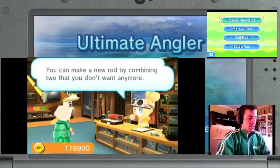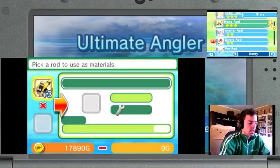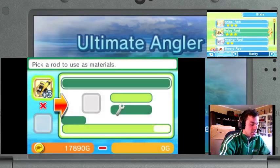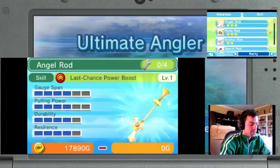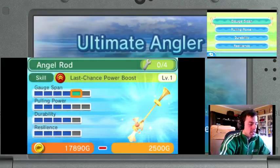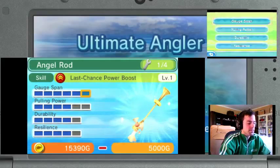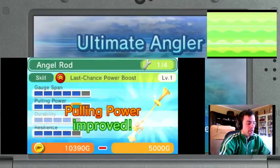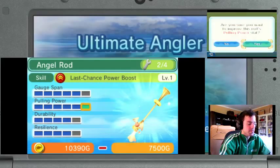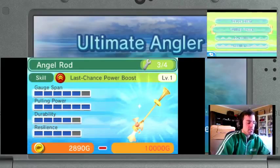Make new rod. I guess I will? Make a new rod? Nah, I shouldn't. I like the angel rod — I'm probably just gonna stick with the angel rod. I think I might improve the angel rod, though. That I can do. I'll definitely do the gauge span, and the pulling power, and probably pulling power again. Next I'll do another gauge span, and then that'll be it for this rod, because it's pretty good.